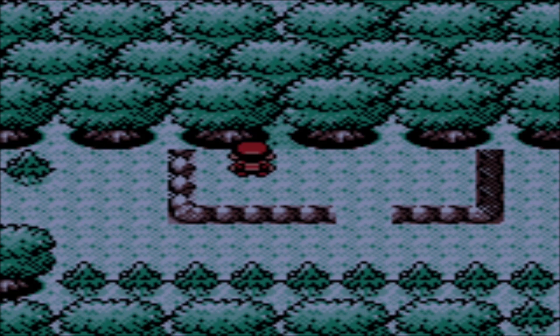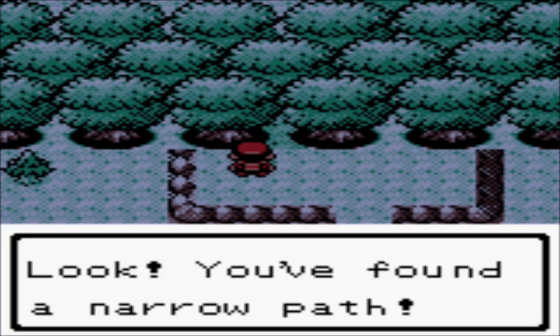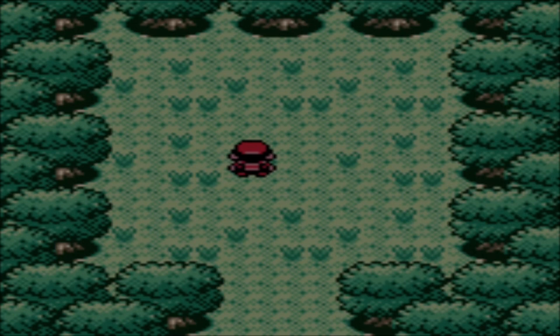In the northeast corner of the area before the Shrine in Ilex Forest, you are able to find a Hidden Grotto in this little nestled cliff right here. The Pokémon you will find in this Hidden Grotto include Paras, Oddish, Psyduck, and Pineco, all with their Hidden Ability.